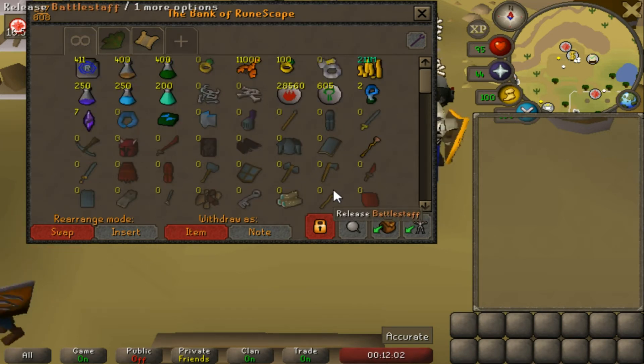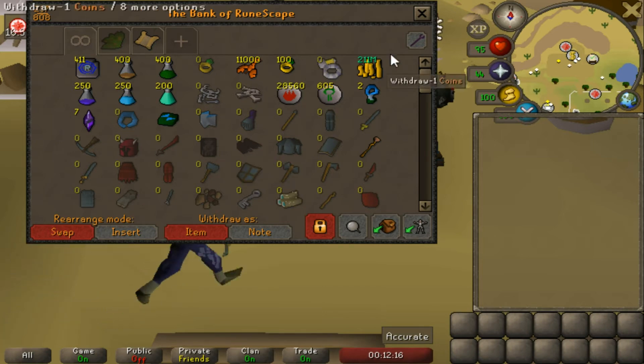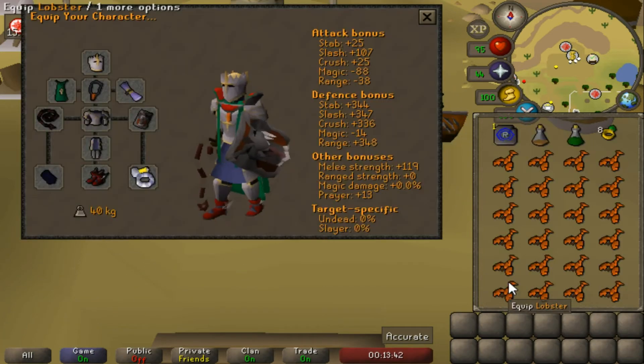Beyond that, everything else in the tab has been sold, so we will see what we collect. This is a mixed tab between brutal black dragons and wyverns — that's why there's some stuff in here that isn't on the wild wyvern drop table. I didn't feel like getting rid of all the placeholders, so we'll see what we get. Now, just starting off, we're going to show my armor setup.